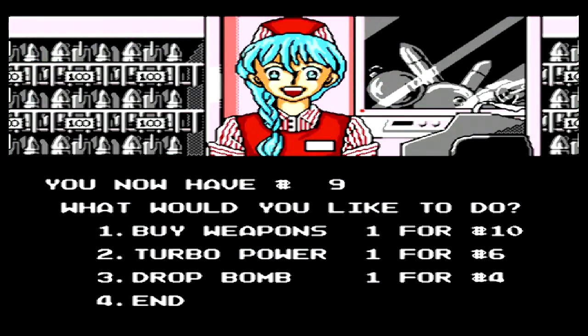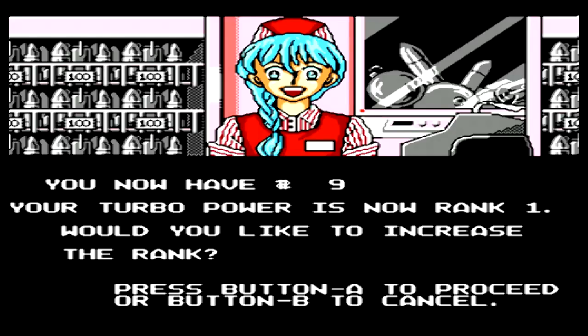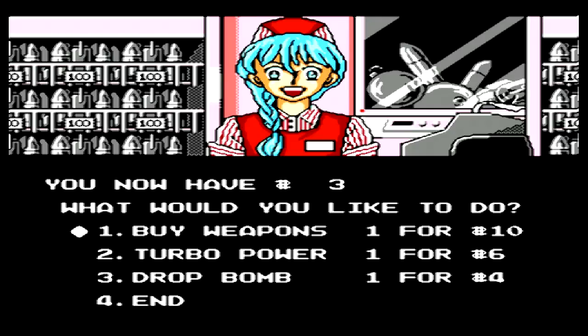Between areas there's a shop where you can spend the money you've collected. Here you can buy weapon power-ups or wings, bombs for upcoming levels, or turbo power. Turbo power wasn't really explained, but it seemed like a good thing to max out. I think it increased the rate of fire, but I'm not 100% on that.